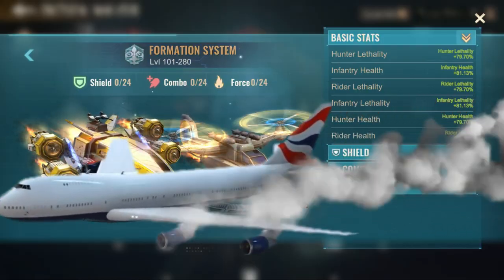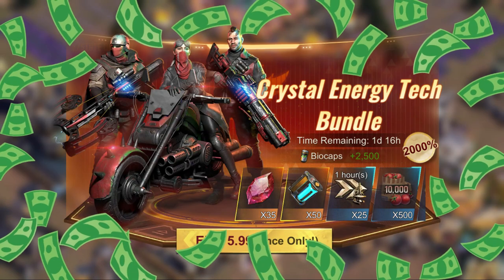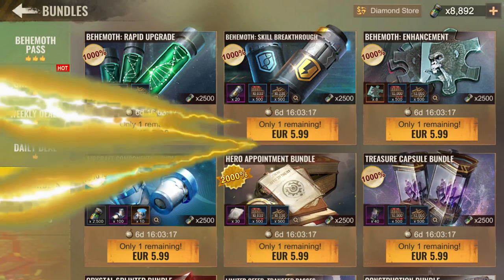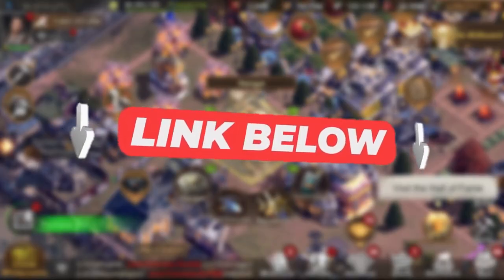But before we take a deep dive into the new aircraft upgrades, I want to introduce you to today's video sponsor. Thanks to Paxify you can save a lot of money on bundles. With their fast and new onboarding system you can start buying discounted bundles at a very fast rate. If you are interested make sure to click the link in the description.